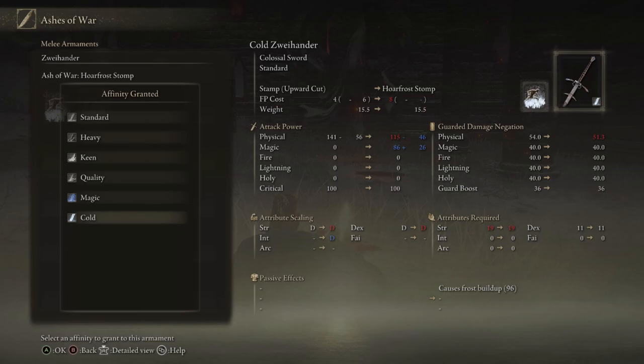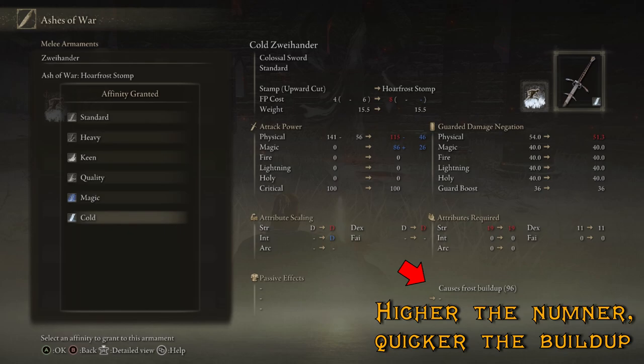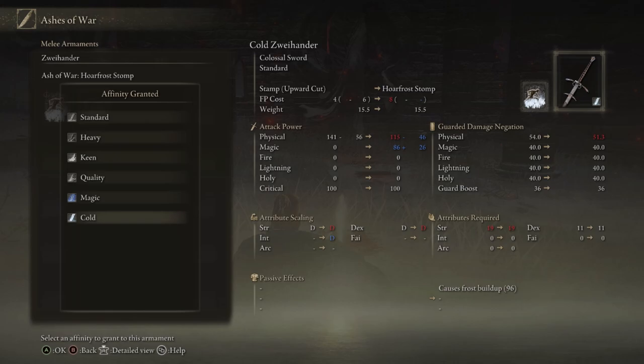The last thing I want to talk about is effect buildup. A lot of the damage types in this game have an effect buildup — once the enemy's effect bar is completely filled up, it will cause a status effect. With cold, as you hit enemies it will cause frost buildup, and once that frost bar is completely filled, it will cause frostbite on the enemy, which takes a massive chunk of their health away. It's like all that ice builds up on them and then just explodes in really sharp shards of ice.